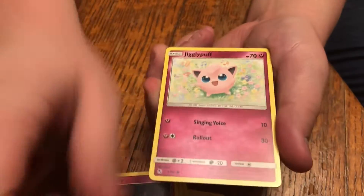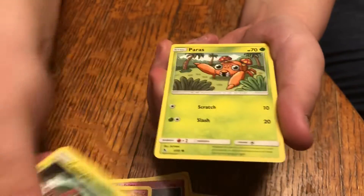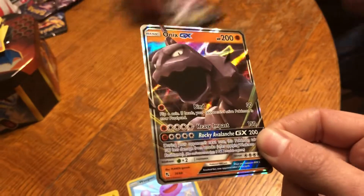Two packs left counting this one. Caterpie, Paras, Psyduck, Chansey, and an Onyx GX. Not bad. We have that, but still — the GX pool, can't complain too bad.